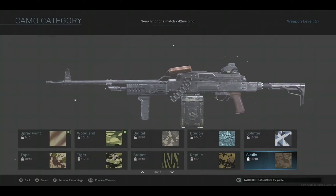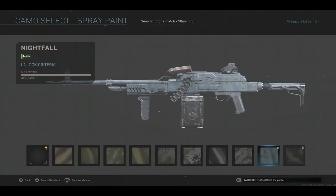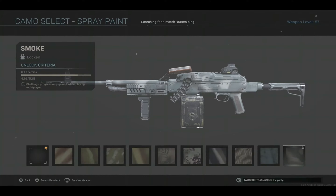So in less than about 20 games I'm already done with my PKM, and that's all thanks to 24/7 Shipment and 24/7 Shoothouse. In about 2 hours I just got the PKM gold — very easy.